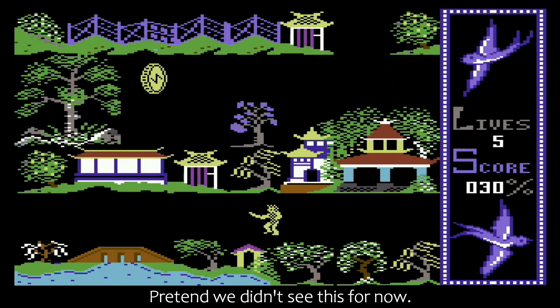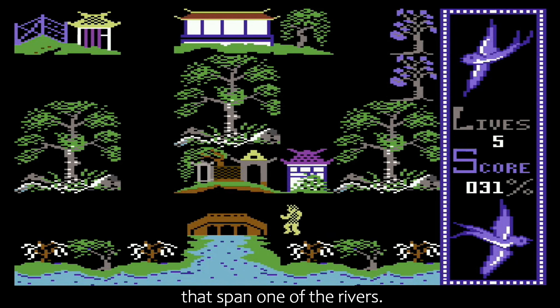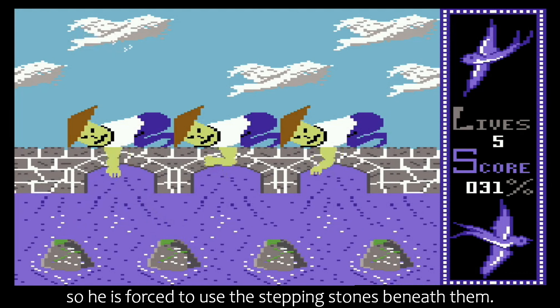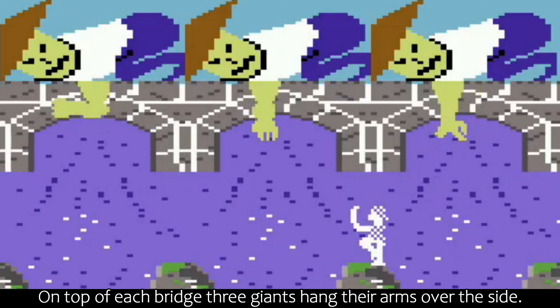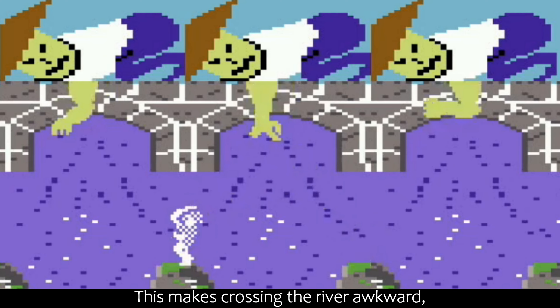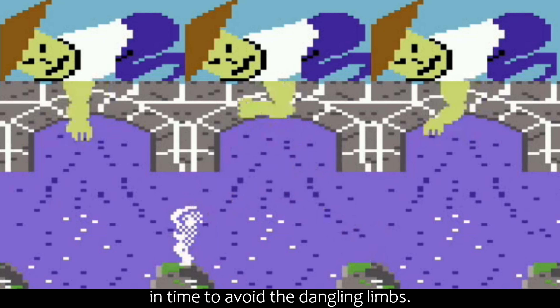In some choice spots around the garden are bridges that span one of the rivers. But for some reason, Chang must not cross the bridges, so he is forced to use the stepping stones beneath them. On top of each bridge, three giants hang their arms over the side. This makes crossing the river awkward, so Chang has to jump between the stepping stones in time to avoid the dangling limbs.